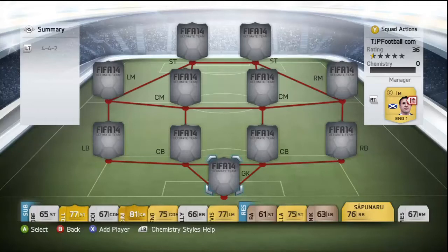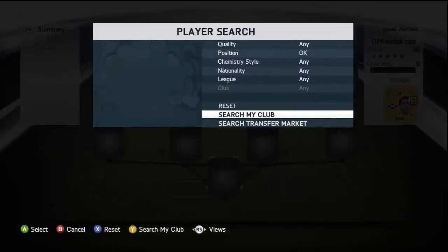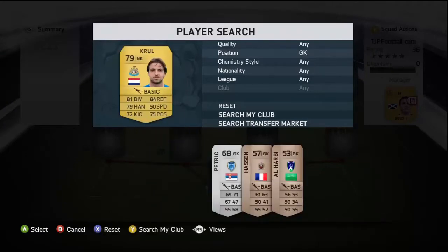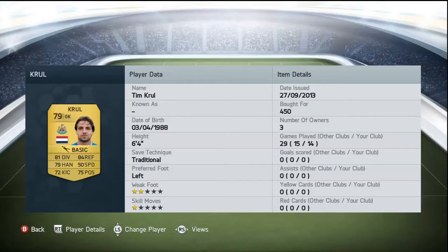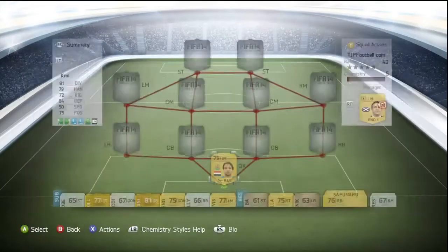Hello everybody, this is T26 and welcome to my first squad builder on FIFA 14. I don't know whether I'm going to make squad builders a recurring thing, but I do plan to do this anyway. So this is basically a less than 5,000 coin Premier League team — it's 4,950 coins actually, so pretty close.